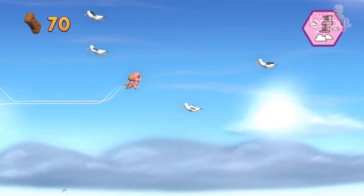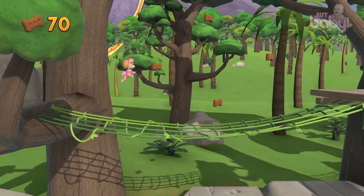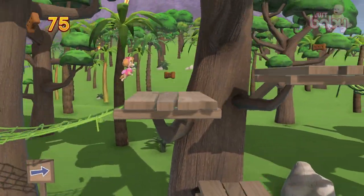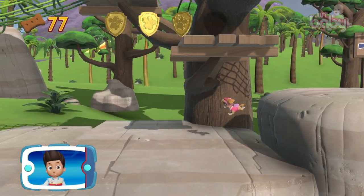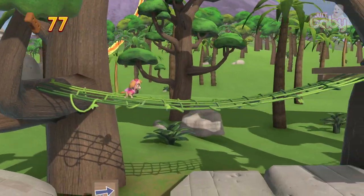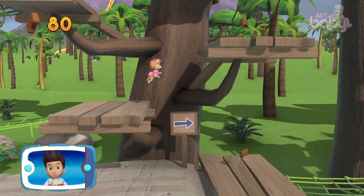They'll slow Skye down! Use the left stick to avoid the birds and clouds — they'll slow Skye down! Perfect! Nice! There's a golden paw print nearby! You found a golden paw print! Collect all of the golden paw prints that you find! Find and collect all of the pup treats that you can!